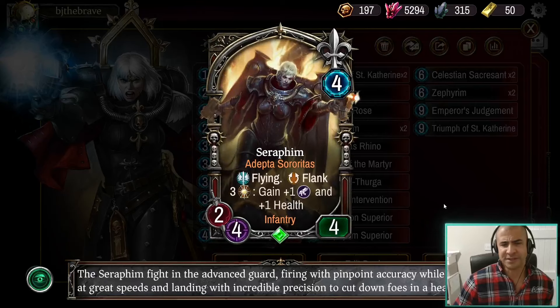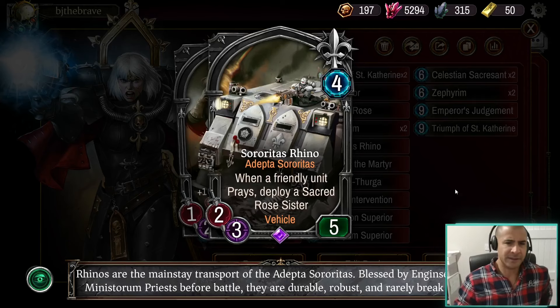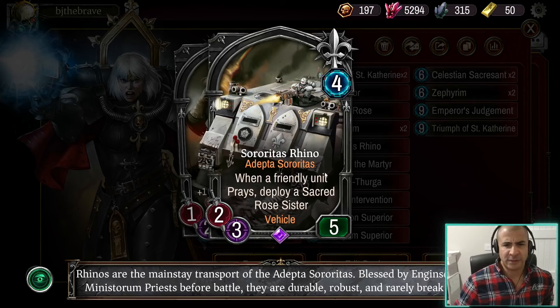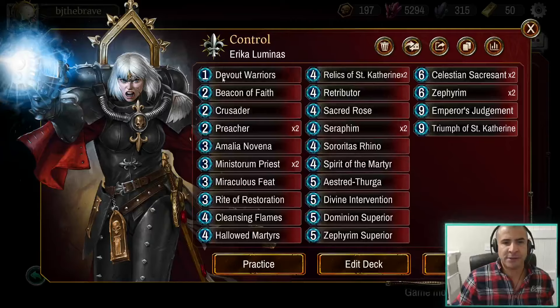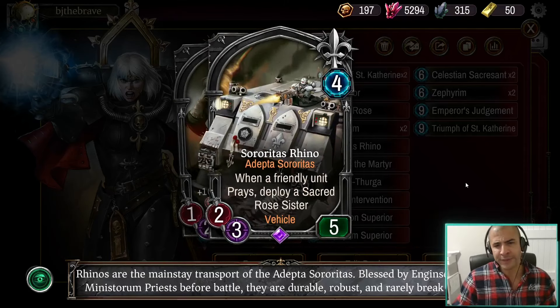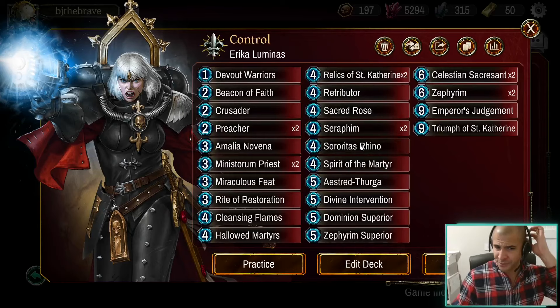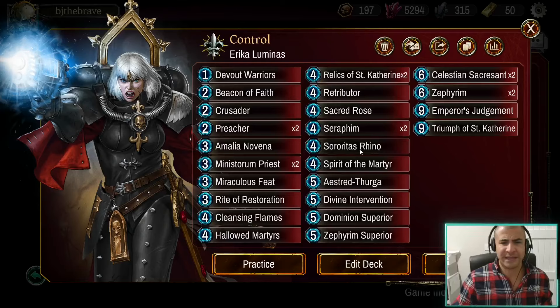We've got the double Seraphic, because this is one of the best flank removals. We've got a single Rhino — this is one card that if I had the second one, I would run it. This card is very, very powerful. Being able to play it and then pray it, getting the Sacred Rose out, and Erika being able to give the Rhino an extra point of health — putting it up to six health — that's a super powerful turn. Don't be scared to use Rite of Restoration on it on turn five: play it on turn four, if they remove it you bring it back for only three energy with two energy left. Super powerful tempo.